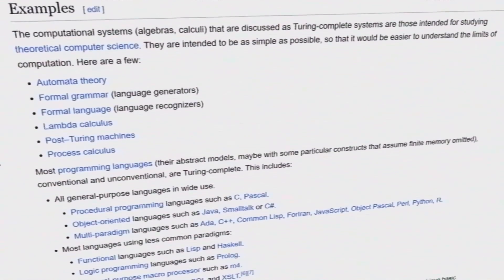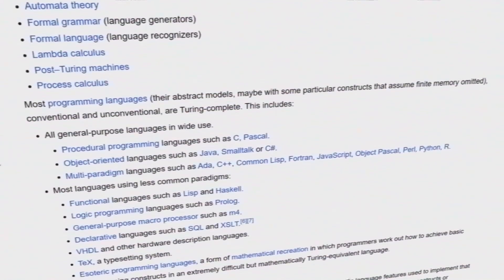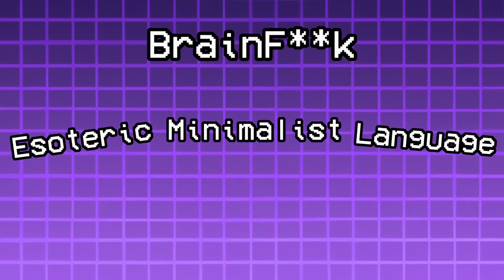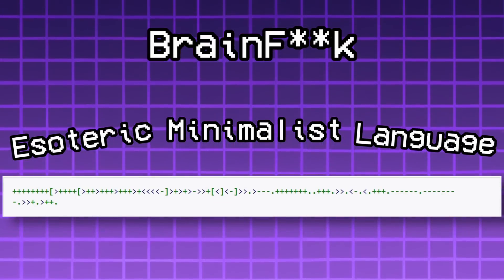A good place to start might be looking at some of the simplest real world examples of Turing completeness that exist. Here's one of my favourites and the language we're going to be basing our Showdown computer off: BrainFuck. BrainFuck is an esoteric, minimalist programming language, and all that means is that the code looks like this — and yes, it looks like that on purpose.